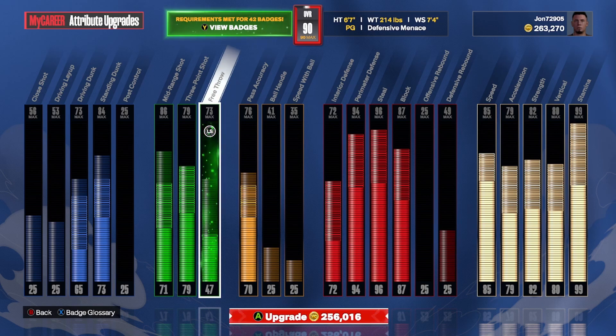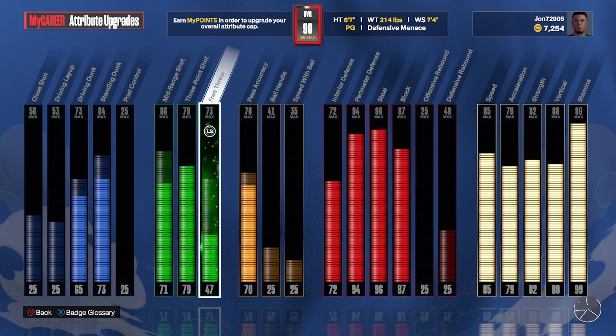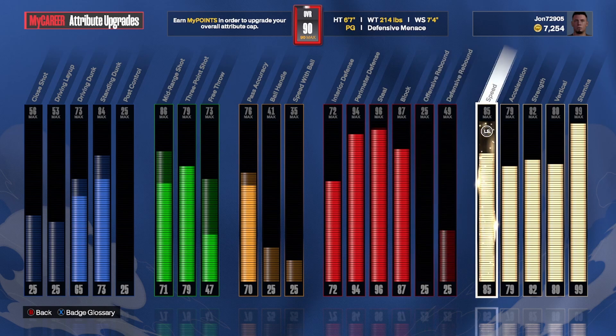We didn't spend a penny besides buying the game, though we did grind on another build to get up to 263K VC so we could jump straight to 90 overall. We pulled the trigger — that was a lot of VC gone — and now we have a six-seven lock. I made him a point guard for easy career grinding, being matched up against shorter players. Six-seven, 214 pounds, seven-four wingspan. Soon we'll start grinding MyCareer games and unlocking cap breakers.